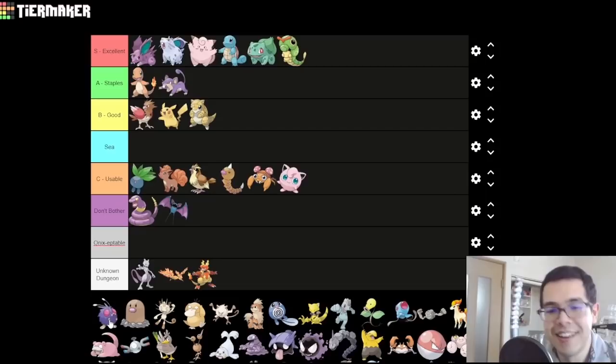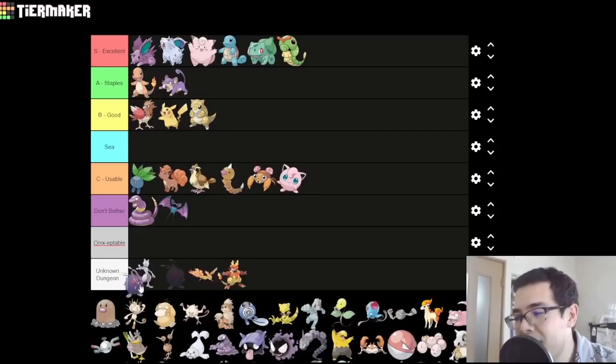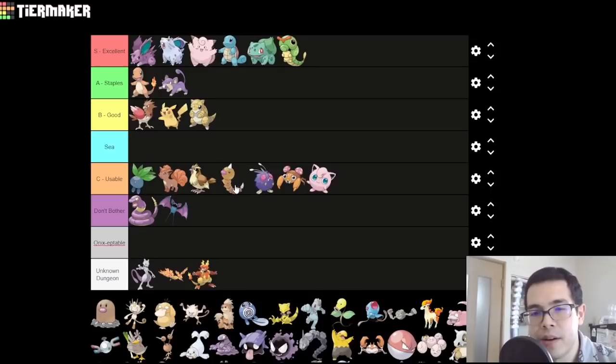Venonat — pretty bad. Venonat itself is pathetically weak. Venomoth is okay, but it's fairly late game. I think it ends up being a C-tier Pokemon — it's basically a much better Beedrill, but you don't actually get access to Venonat until much later than the Weedle line. None of them are that great.